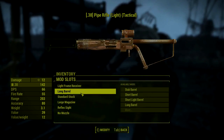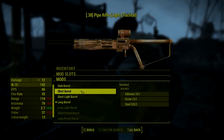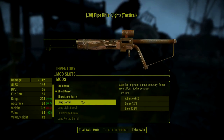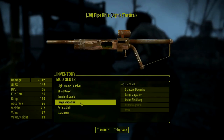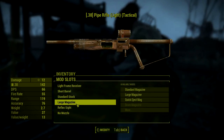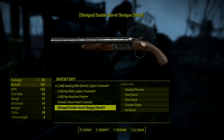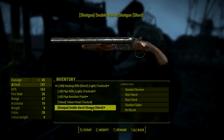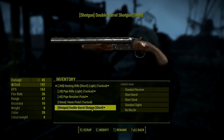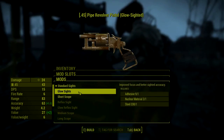Another thing you need is light frame receivers, because those make the weapon cost a lot less action points. Light frame receiver, short stock — the pipe rifle unfortunately does not have a short stock, so we're going to do a short barrel, because a long barrel eats much more action points to fire. Going short stock makes this a pistol, and we are not doing that. Large mag can stay.